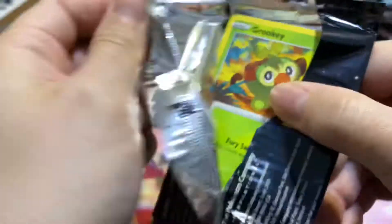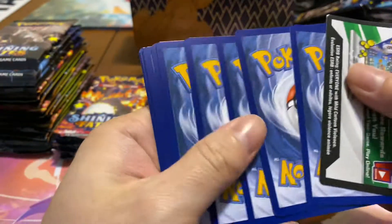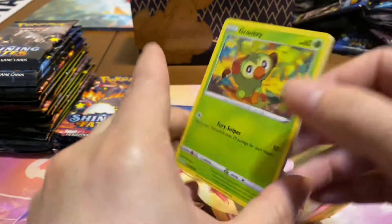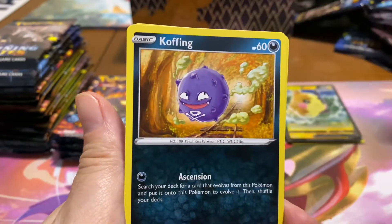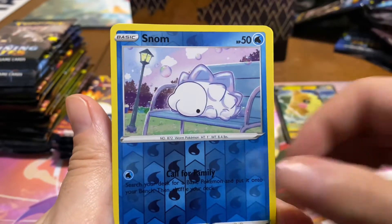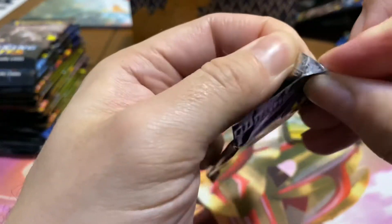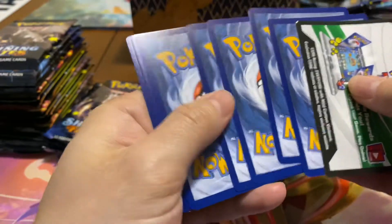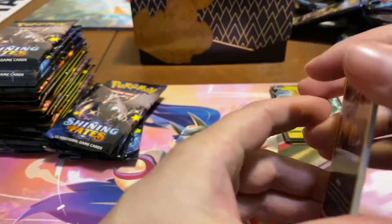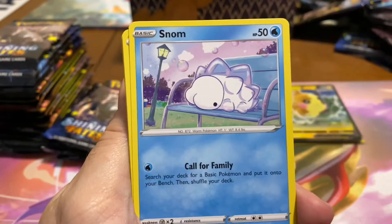I'm just excited to get to the end and see some shiny shines. That'd be cool if they did that — or at the very least like the reprints. If they're able to do e-reader reprints and the original shinies or something like that, 'accessible' is a loaded word right now for Pokémon cards, but it'd be something.